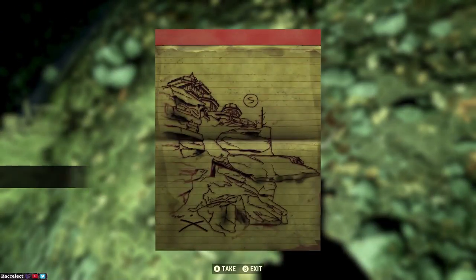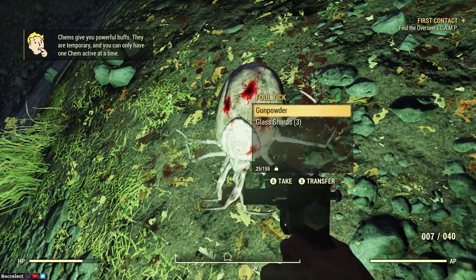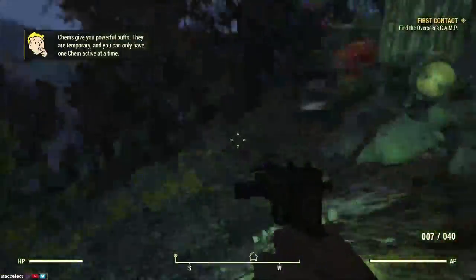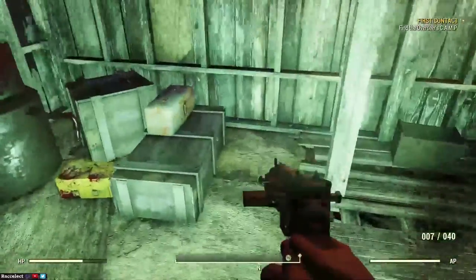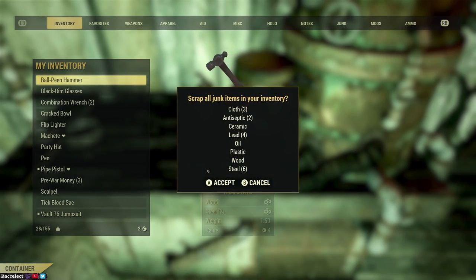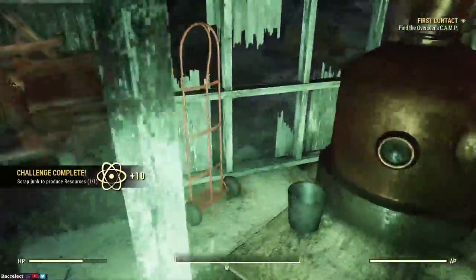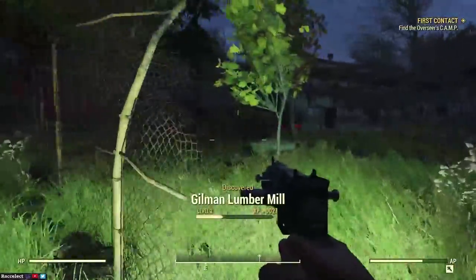Legendary creatures drop treasure maps, which are useful, and in addition just random items — things like stimpaks, ammo, and weapons. So here you want to loot everything and take it to this workbench, and make sure you scrap everything you find. If you scrap everything it will more or less reduce your carrying weight.